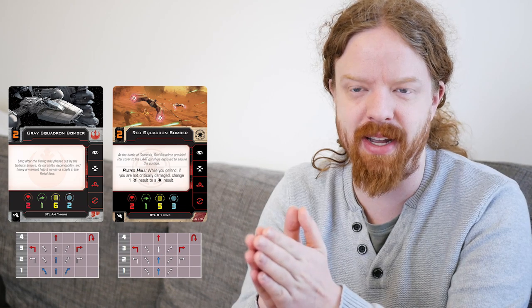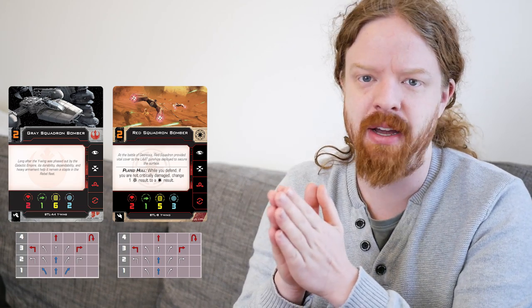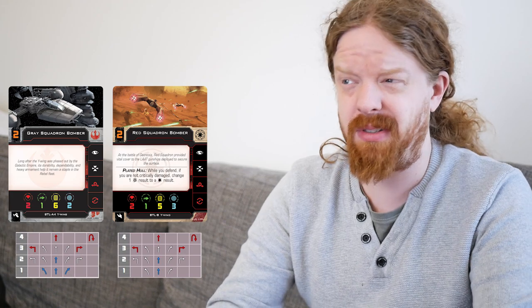It is also worth pointing out that the dial is actually better on the other Y-Wing, so it's kind of better and worse in different ways. It trades off this baked-in ability for a slightly worse dial in that it doesn't have blue one banks. I try to quantify in my mind which of those is more valuable, and I think it's pretty on par. If anything, I would prefer to have those blue one banks. Not having any curved maneuvers that are blue can be really tough in the middle of a game. It will matter on your higher initiative pilots, the ones that don't want to get eviscerated early on, like Anakin Skywalker or Oddball. In the comments below, what do you think? Do you think it's more valuable to have the extra blue on the dial or the Plated Hull?